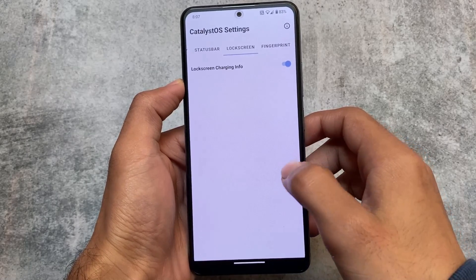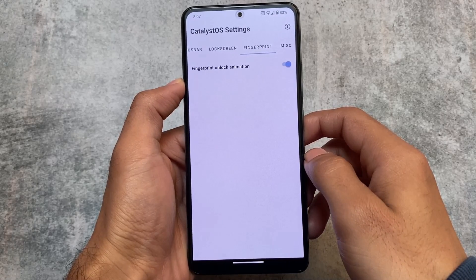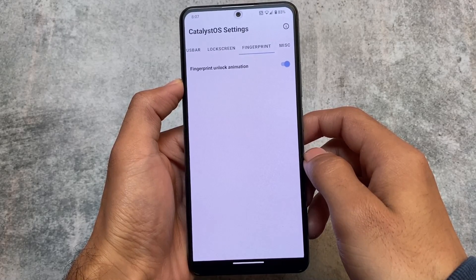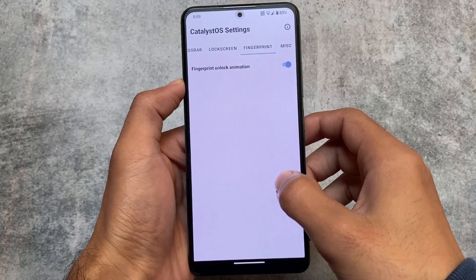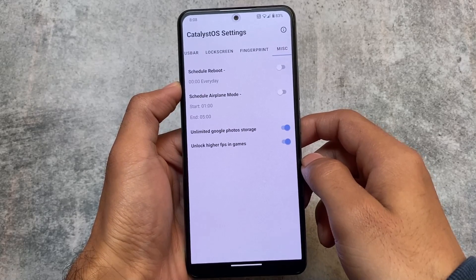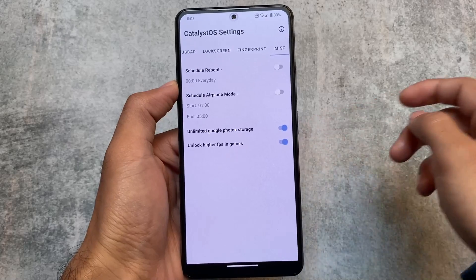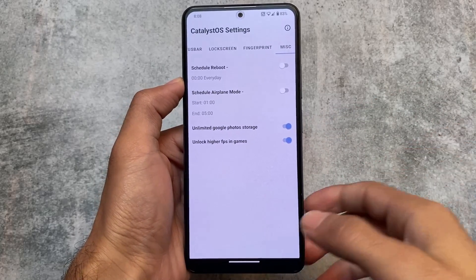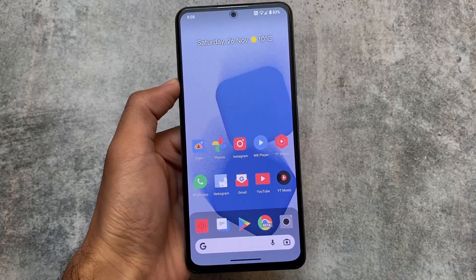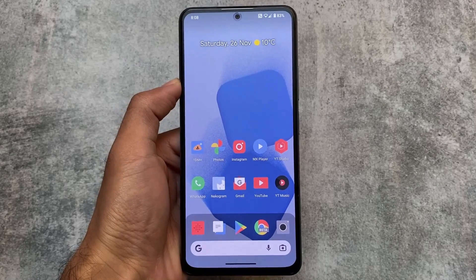The lock screen includes charging info, which is useful. The fingerprint section has an unlock animation that you can disable if you prefer. Last but not least, we have scheduled reboot, scheduled airplane mode, unlimited Google Photos storage, and unlock higher FPS. These are some great options — this is CatalystOS, one of the unique custom ROMs. The link is in the description. Thanks for watching!